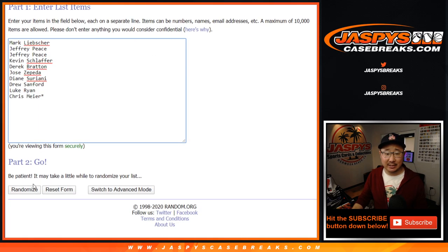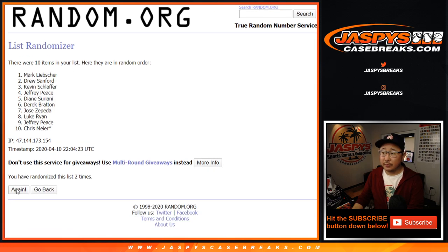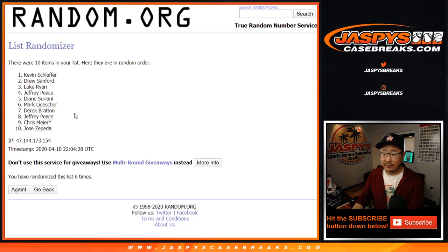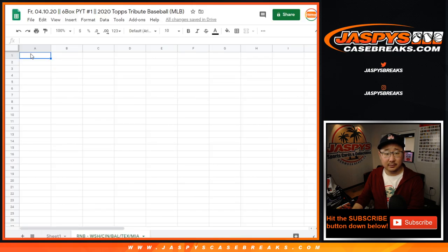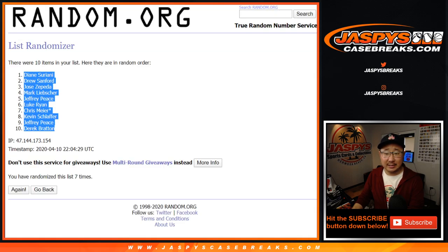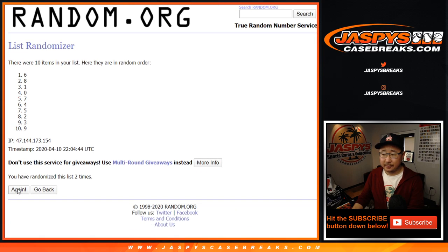Let's randomize it. Four into three, seven times for each list — one, two, three, four, five, six, and seventh and final time. After seven, we've got Diane down to Derek. Four into three, seven times for the numbers — one, two, three, four, five, six, and seventh and final time. After seven, we've got five down to zero.